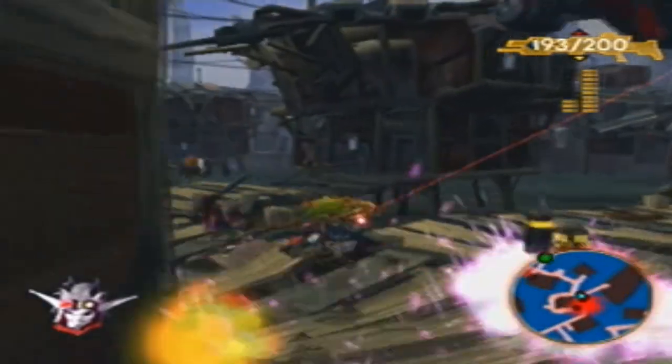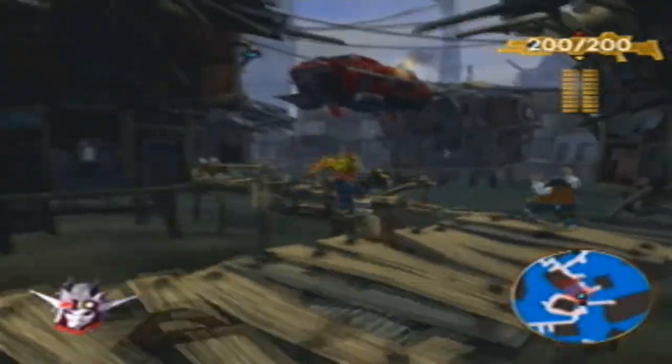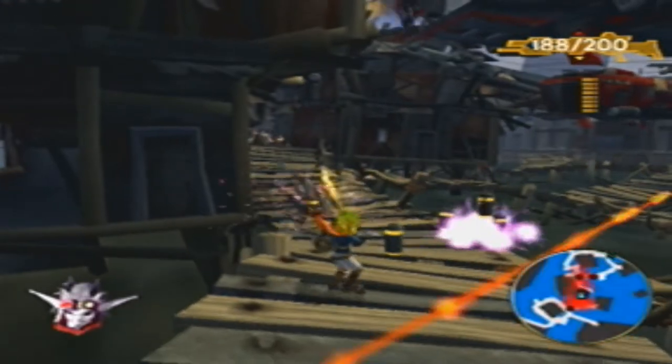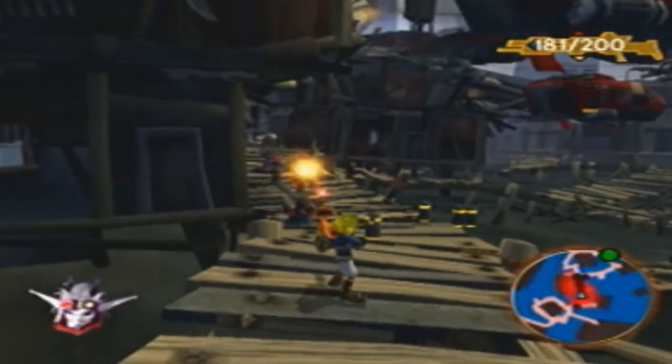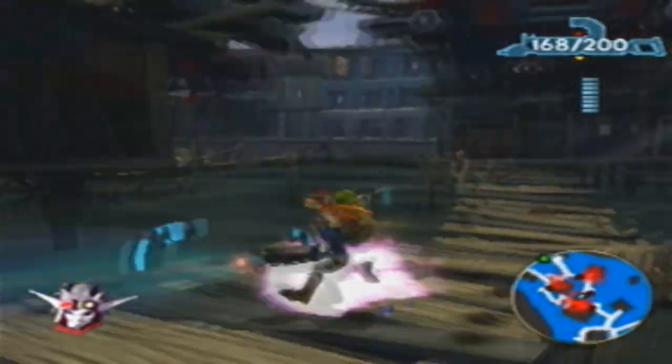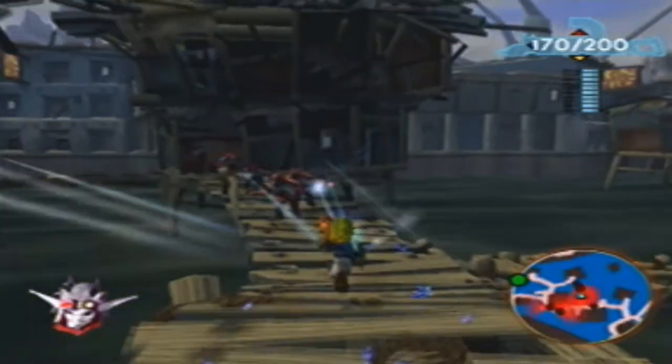Step Number One: Look behind you. This might come as a shock to you, but crimson guards are actually approaching you from both sides. So just turn around, line up their fire and shoot them down — without moving the camera of course. Now I know what you're thinking: how am I supposed to hit something if I can't see where it is? You just gotta have faith in your auto-aim feature.